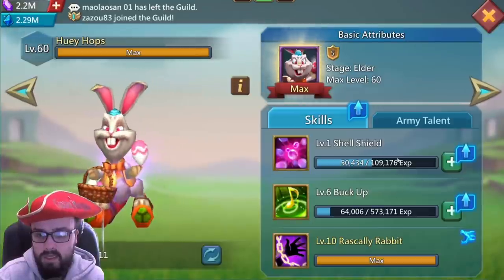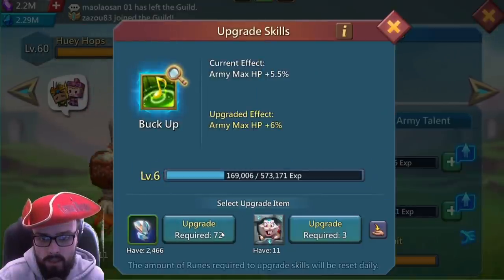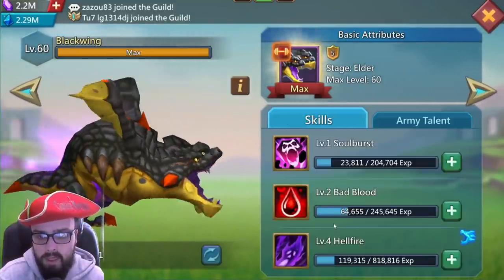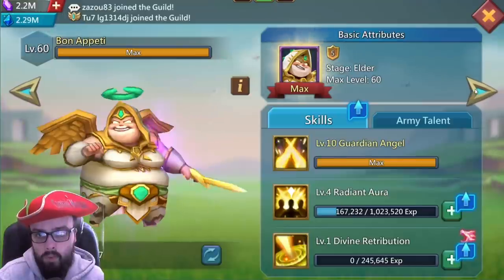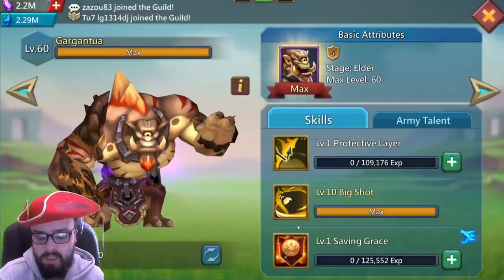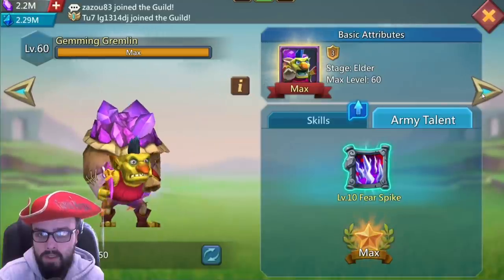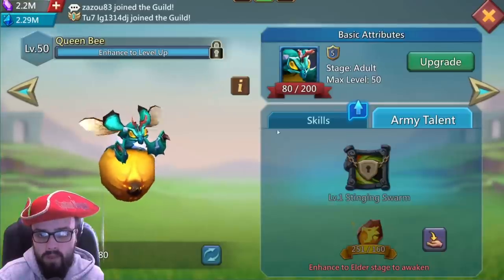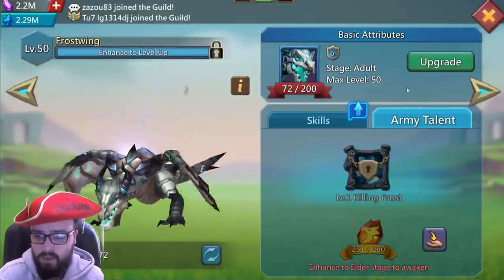We've got the rabbit — army max HP — level 10. We've got the black wing level 10 as well, more army HP, and the hellfire. We'll work on that one day. We've got the bond level 10 and the garg maxed at level 10, so we've got the bond, the bunny, the garg, and the black wing, plus a few other stackers. We're also working on the queen bee — 80 out of 200 — and the frost wing at 72 out of 200, slowly rolling both.